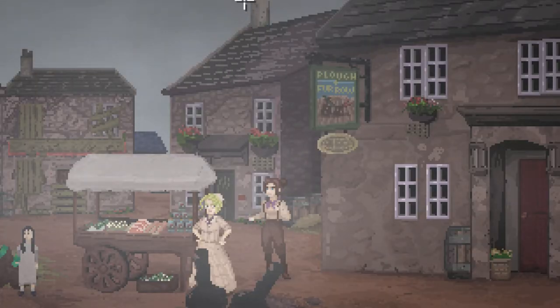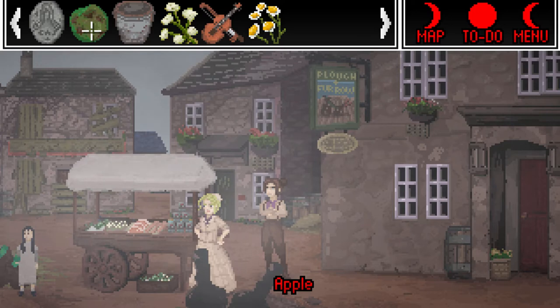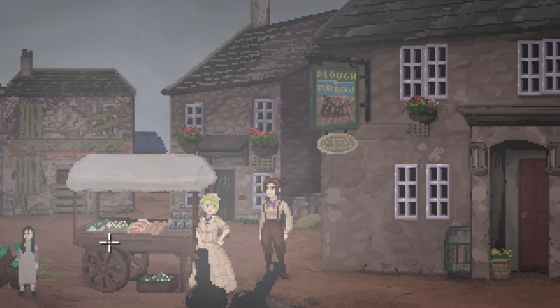Ever since she mentioned the worm she had in her inventory, I've been wondering where we're going to use it. I think we have to use it now. And we have to get a new one, because now we have a home for that worm. And I will hand that apple to Jane and scare the living bejesus out of her when she juggles.